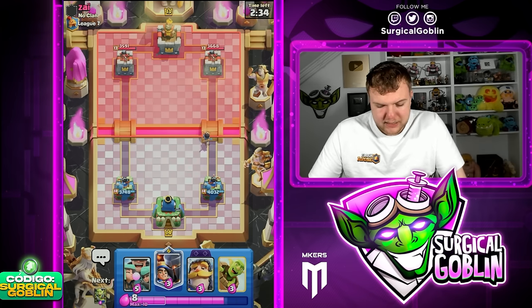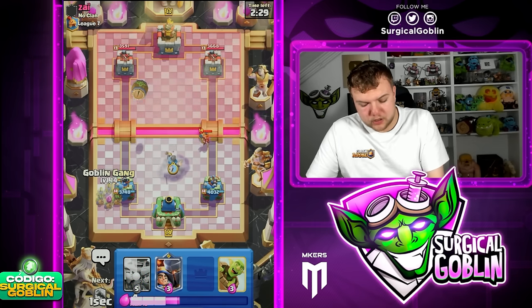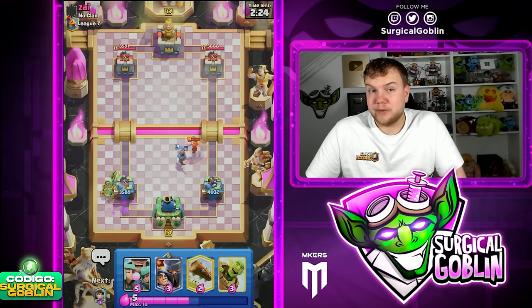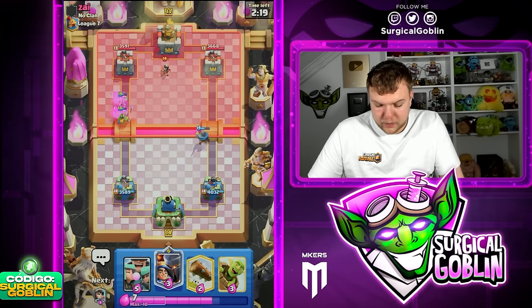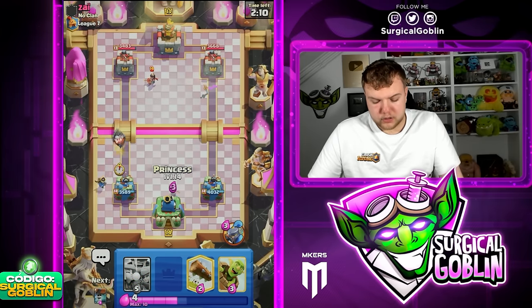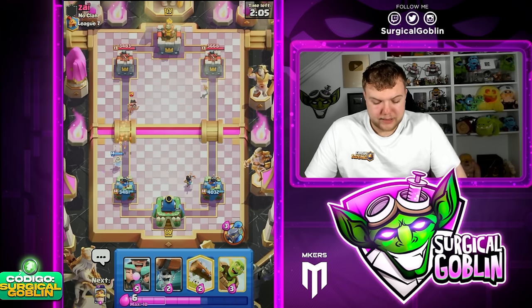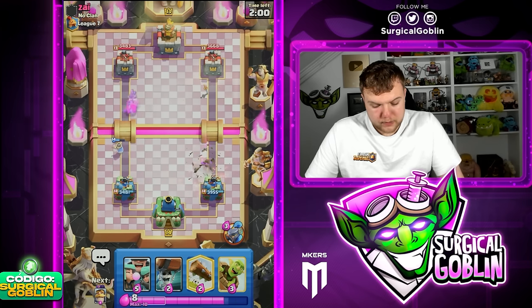Okay, looks like our opponent is running maybe recruits — or just some kind of log bait deck. Looks like it's gonna be a double barrel log bait deck. He has valkyrie, dart goblin, skelly barrel, and goblin barrel, so that's gonna be fun — log bait against log bait. He goes with princess. I'm assuming he doesn't have a big spell if he's running the deck I think he's running. I'm gonna princess just to help the little prince and afterwards maybe go with ability if needed.